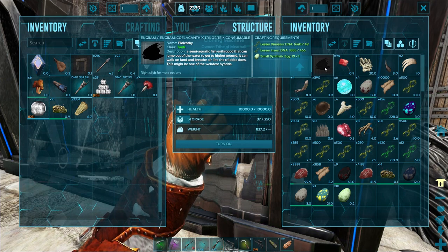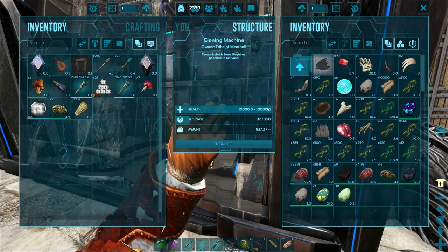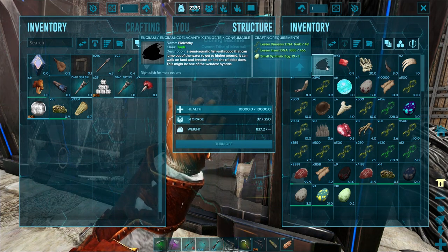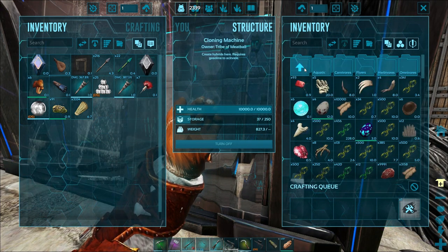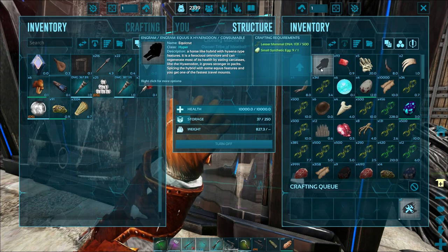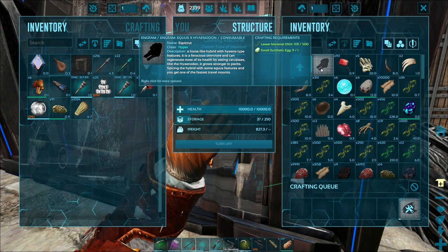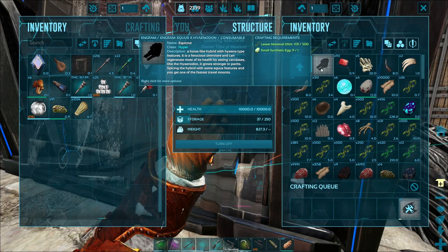This might be one of the weirdest hybrids. There are a lot of weird hybrids in this game, but let's go ahead and cook that up. The second one, which is the more important one, is in the omnivore section — this is the Ekra-cut, or Ekrut, something like that — another weird name. It's an Ekwis Hyena-Don.